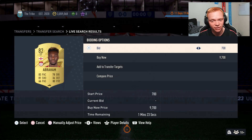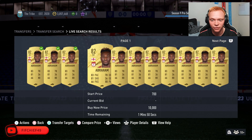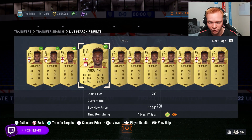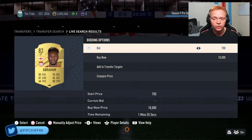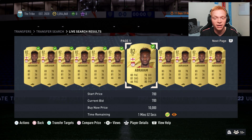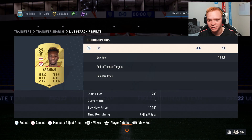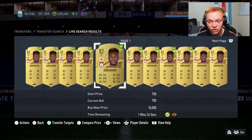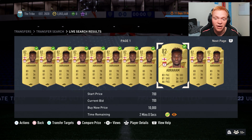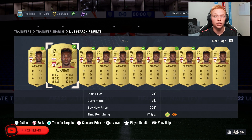Now it doesn't seem like a ton of coins, but after tax, if we win a card for 700 and sell them for 950, we're making just over 200 coins a card. And as you can see, there are so many cards here and not all that much competition — because who is really sitting here bidding minimum price on gold cards that not really anybody is going to use? I've got about 10 cards that are going to expire in the next two minutes that I'm going to win. If every card I'm making 200 coins on, that's 2000 coins profit just across these cards.